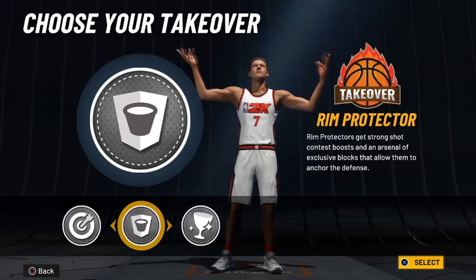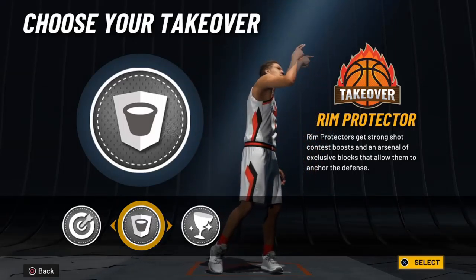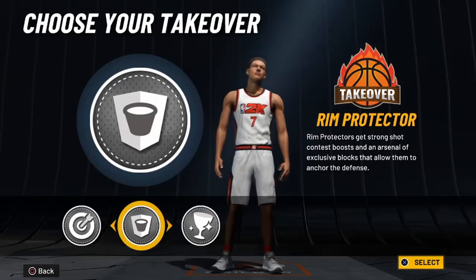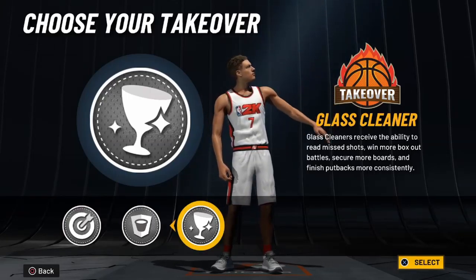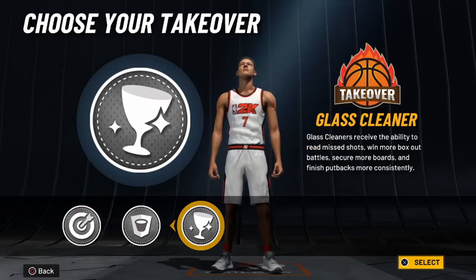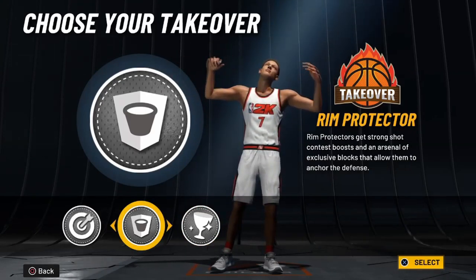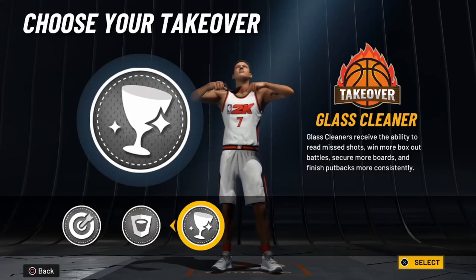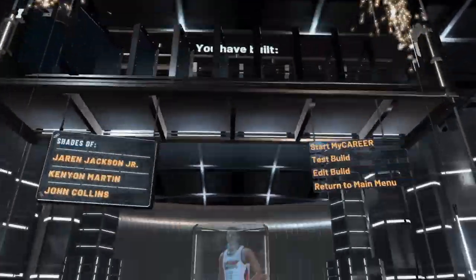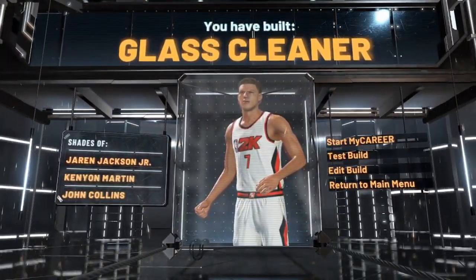Right here is the last thing you need, and it all depends on whether you want to get boards, be a rim protector, or shoot. I don't think rim protector is going to be a problem as long as you have your badges. Since I'm already 6'8" with long arms, I feel like glass cleaner is going to help me get boards. I went with glass cleaner, but you can go with rim protector for better defense or spot-up shooter if you want to shoot. As you can see, we've completed the build — it says you have built a glass cleaner.